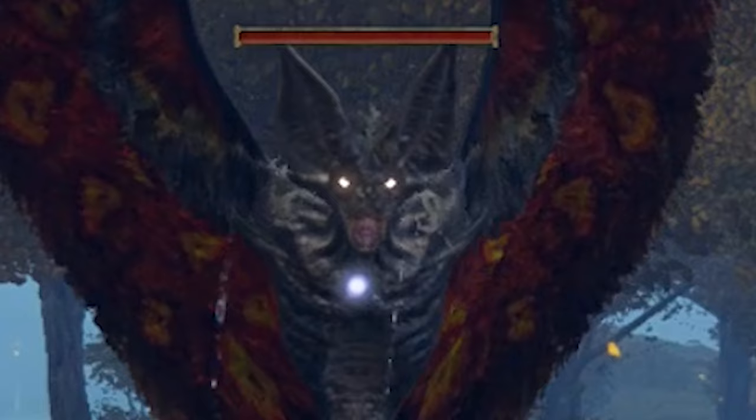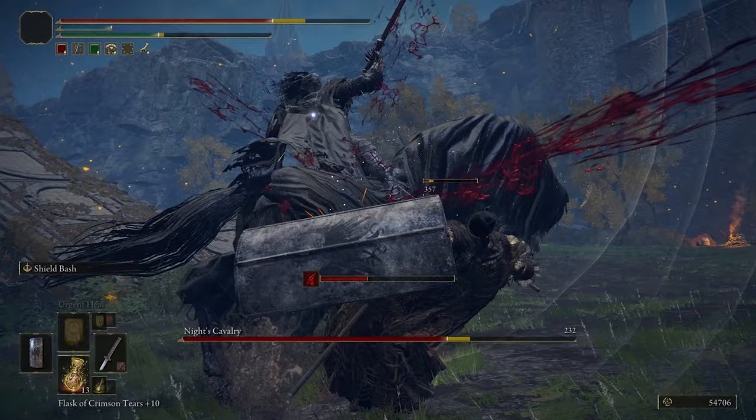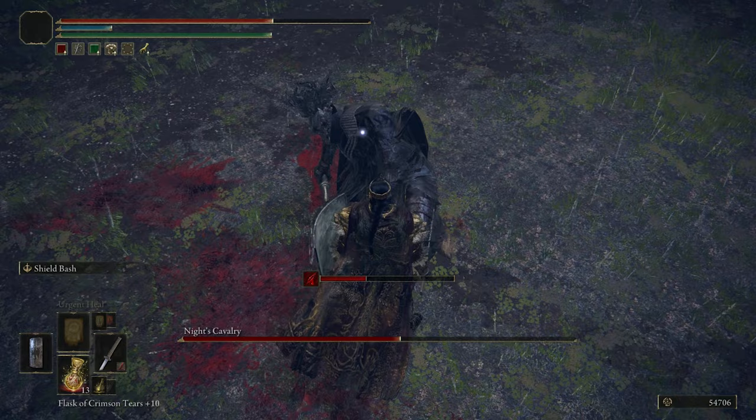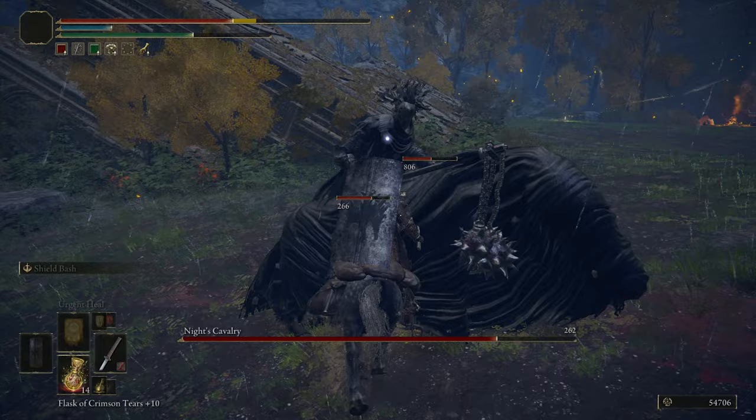There's a Knight's Cavalry which spawns in Weeping Peninsula at night. This knight rider is an optional boss that has a dark horse and wields a flail. His weapon inflicts bleed on your character. The horse also has some movesets that our horse Torrent doesn't have. The horse and the rider both have their own hitboxes, and when you kill the horse, the cavalry falls to the ground and attacks you briefly before summoning his horse again. When unmounted, you can deal a lot of damage to him, so using your own steed to fight him turns the battle in your favor.